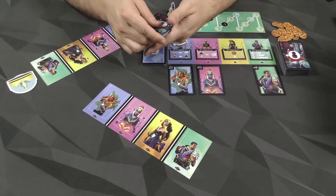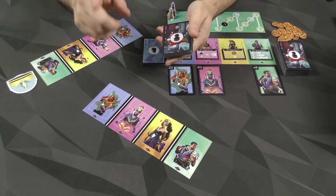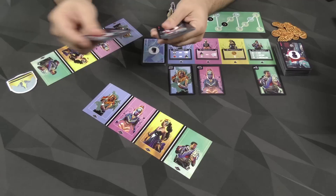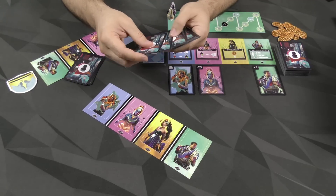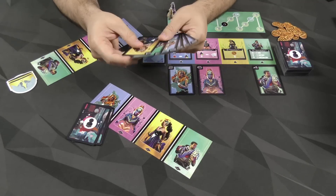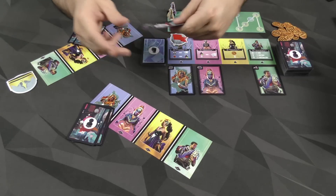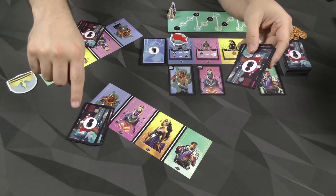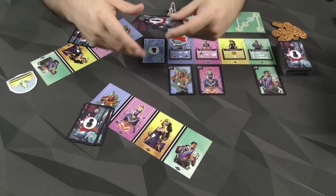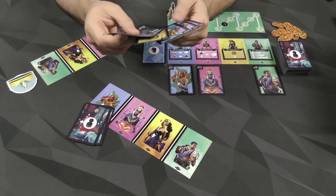The game goes over three rounds. At the end of those three rounds, we figure out who has the highest score and they win. Every round begins like this: we give each player six cards from the deck, and then the players draft these cards. You look at your hand, keep two of them — whichever two you want — and pass the others to the left. The player on your right passes you some cards. You take two from those four, keep them, and then receive a final two. Those cards compose your hand.